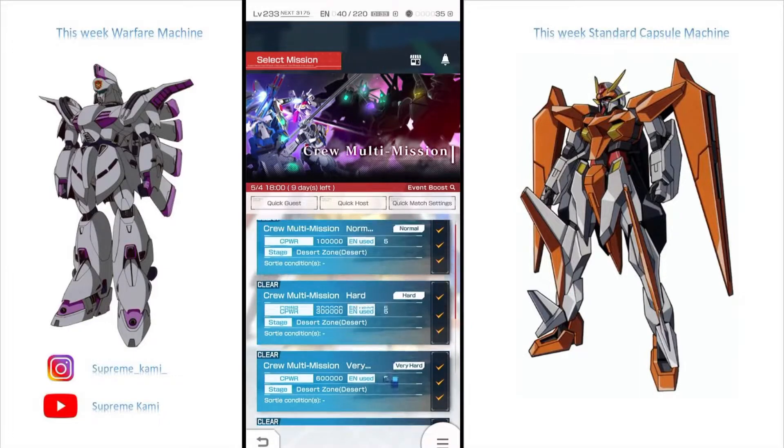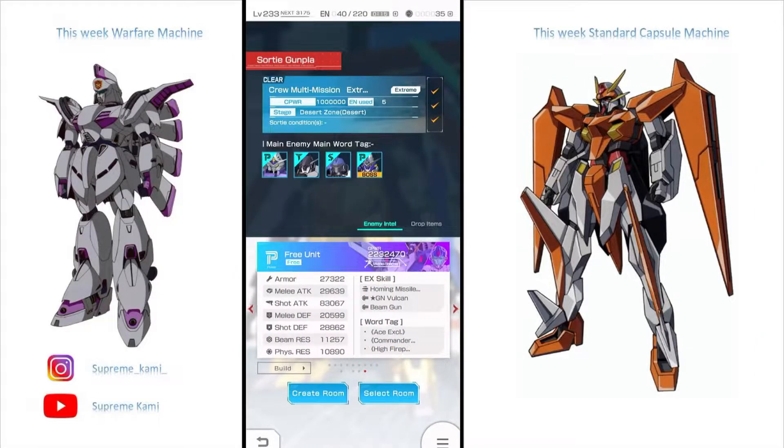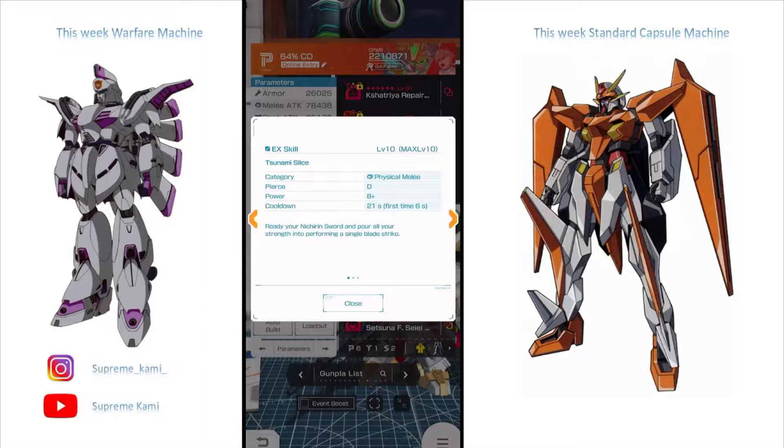We're going to take a look at the EX stage. This one will be tough if your crew is not that active or you can't really coordinate with your crew members. In the best case scenario you may have to do it by yourself. I have two teams — one is my melee build and one is my shot build. I've racked the melee build up to 64% cooldown, still working on it; around 85% would be a good effective range. The main skill I'm using is the Tsunami Slide — a welfare parts projectile EX skill that slides across with pretty good range.